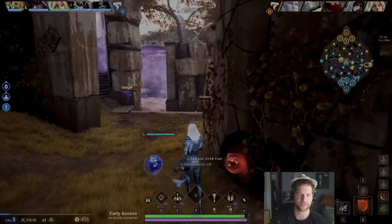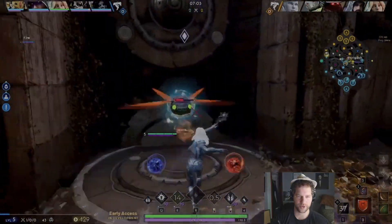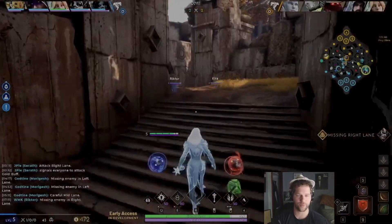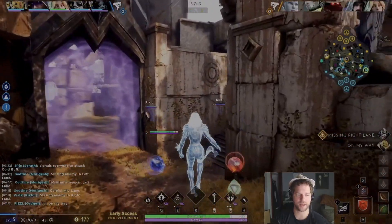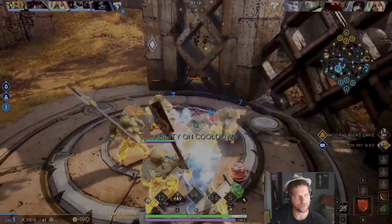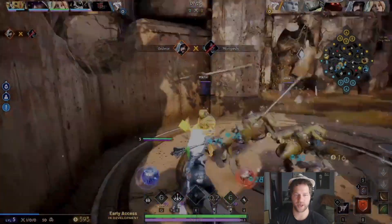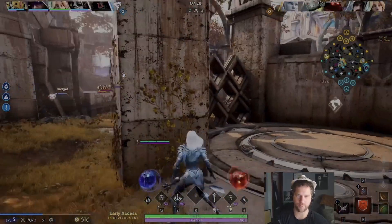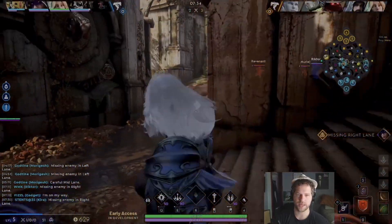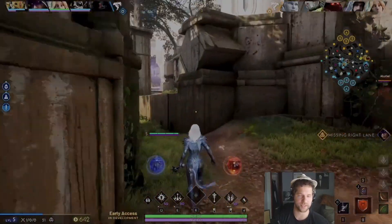We want to see if we can contest the river here at seven minutes — we don't want to give it to the Gideon for free. This is a pretty risky maneuver because if the enemy Serath is right there, we're pretty much dead, but luckily it pays off. With Serath, you always want to try to save your E. You don't want to engage with E — sometimes you have to because they're running away — but ideally E is your one ability that really allows you to create distance, so you don't want to haphazardly use it.